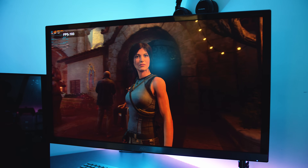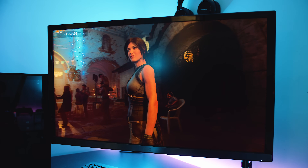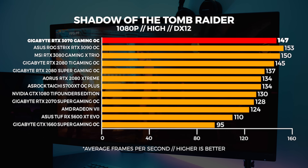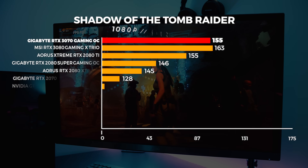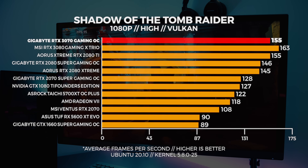You can use that pause button at any time during the video to take a closer look at the graphs. The first thing you're probably noticing, even with this first 1080p benchmark, is that the 3070 is a little bit faster than the 2080 Ti, and this is really going to be the trend we're going to see across this whole video.